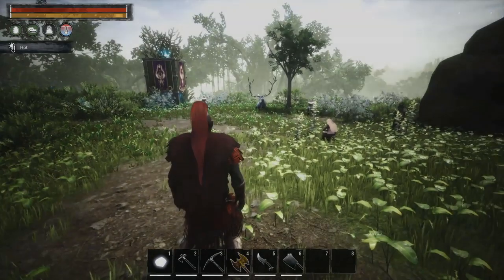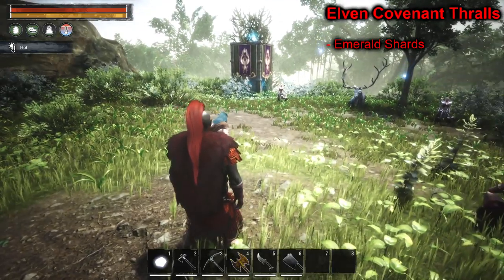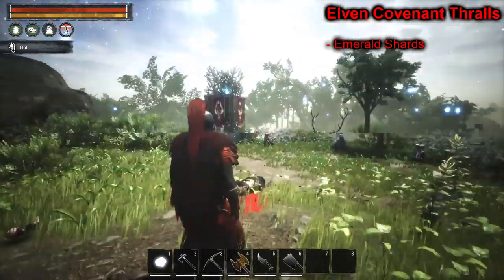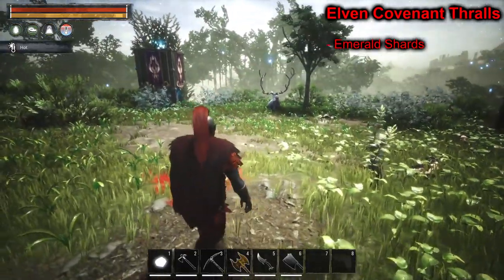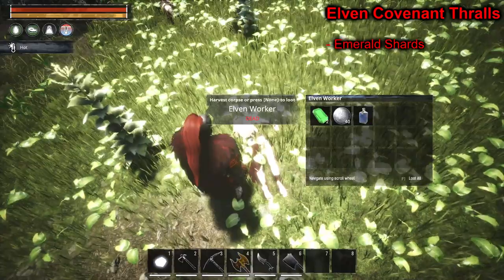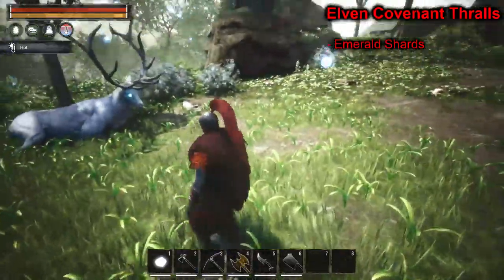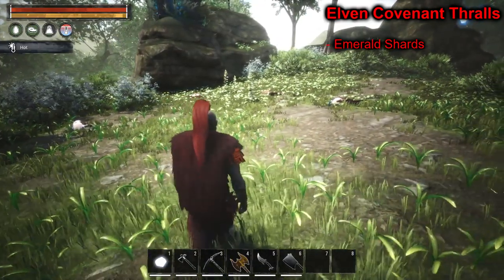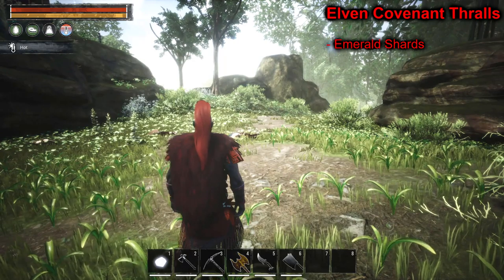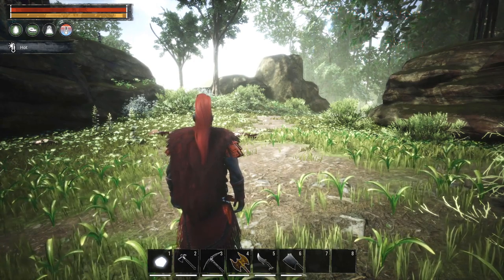The next faction is the Elves - the Elvenor Covenant. We're in the Elven legendary camp and elves drop emeralds. There's two, another two, one more, and two - another instance where the majority dropped. Sometimes you'll go through and one will drop, sometimes a bunch will. Elves are really good and there are three or four different locations of them on the map. Check out those videos for their locations.